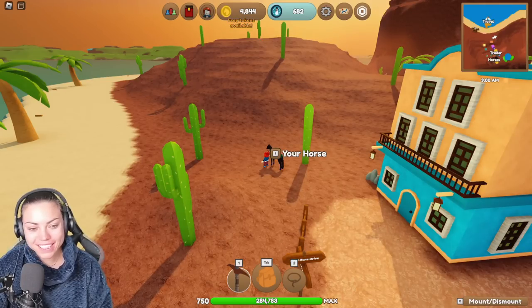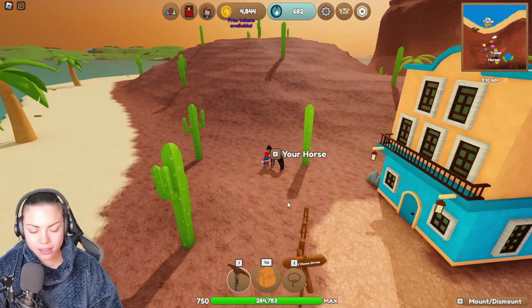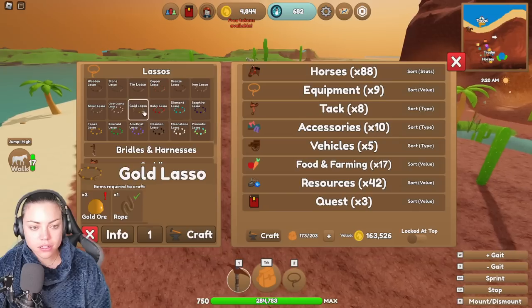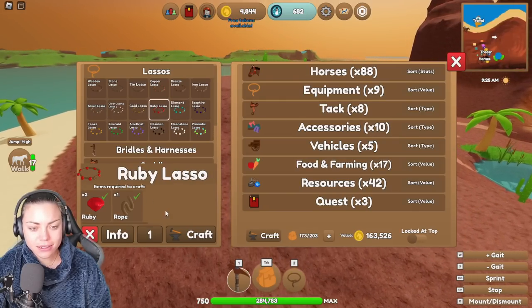Hello horsey people, we're back with Wild Horse Island! I've just logged on and check out what's above this hill — I've not seen this before. I need to make a lasso first. What is this? Oh, it's a fjord. I thought it was something really rare, I got really excited.